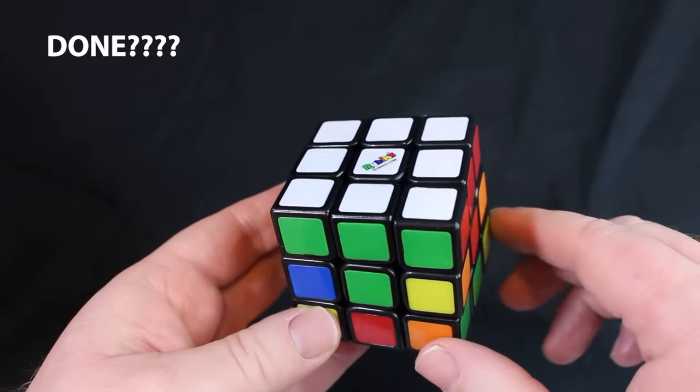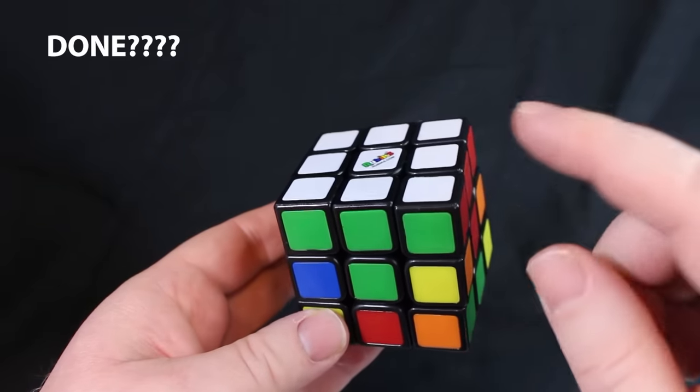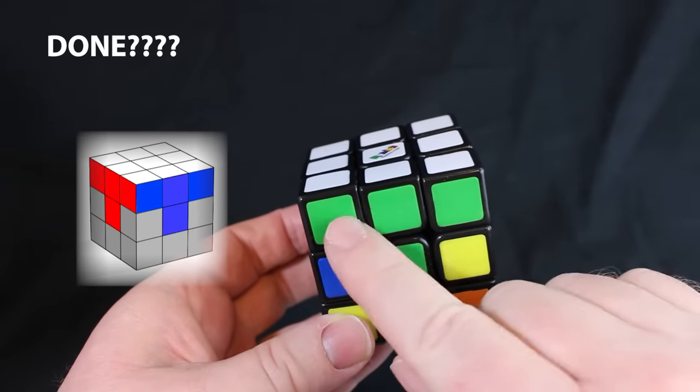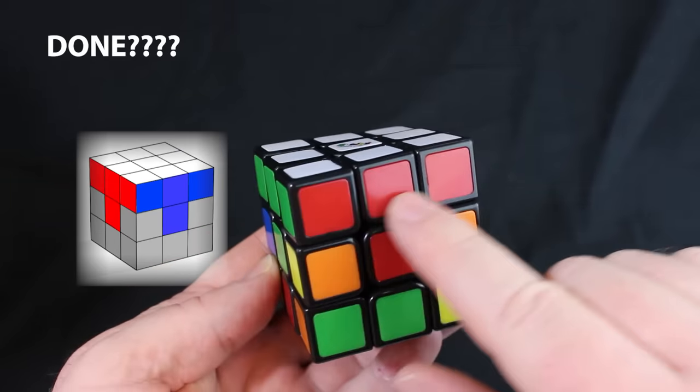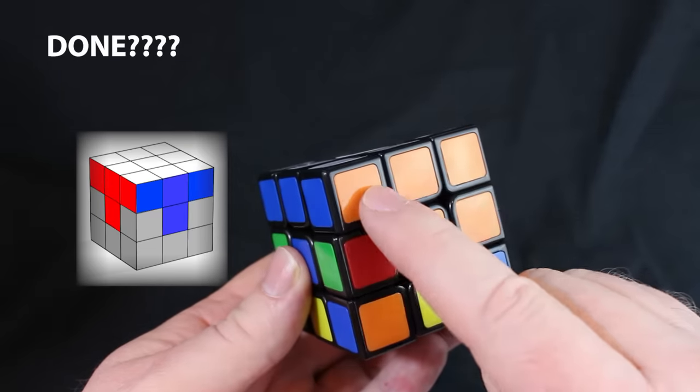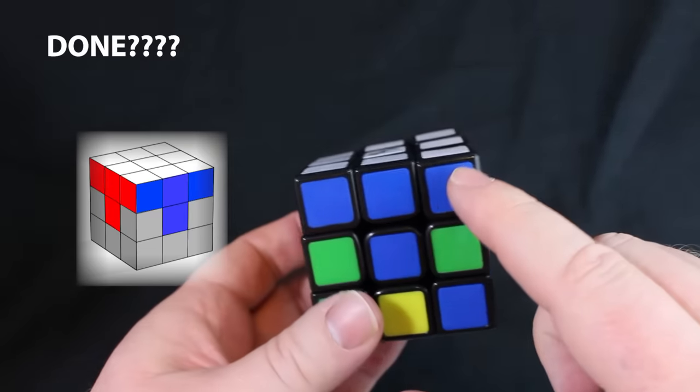So how do you know when you're completely done with step three? Well, the white side has to be all finished and these side colors have to match — this is all green, this is all red, this is all blue, and this is all orange, with each of those colors on their own side. This blue is on the blue side, this red is on the red side.